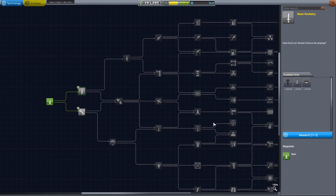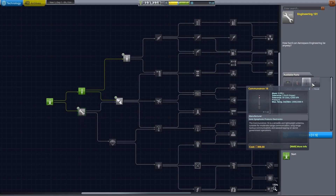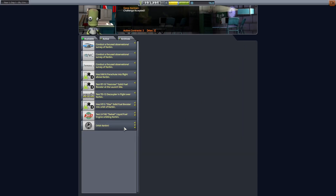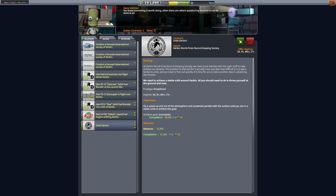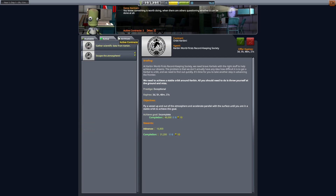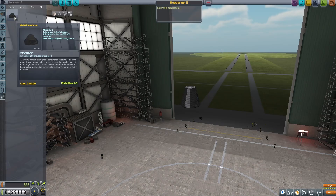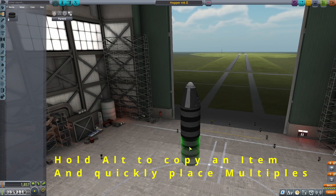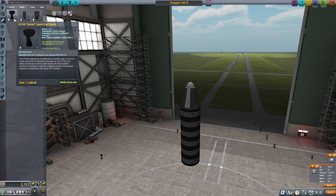With the science we've gained from this launch, we're going to go into the research center and buy some liquid fuel and a liquid rocket engine. That will allow us to control the ship better and have a much more stable flight experience. So for this second rocket, you're going to need a crew capsule, a parachute, fuel, and a liquid rocket engine.